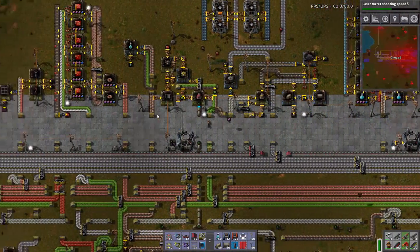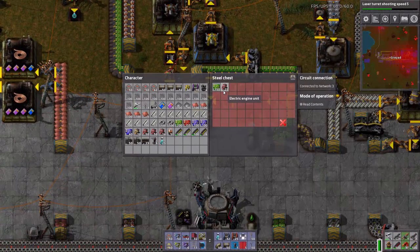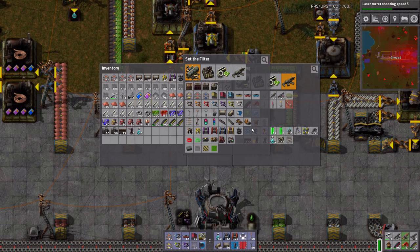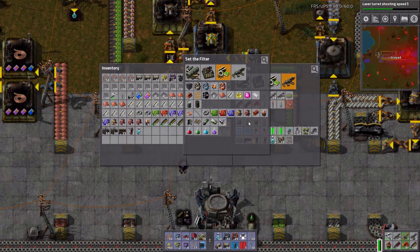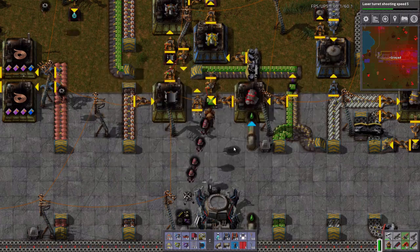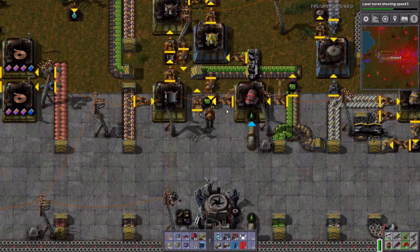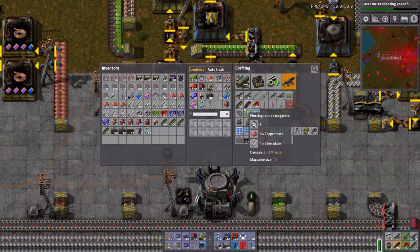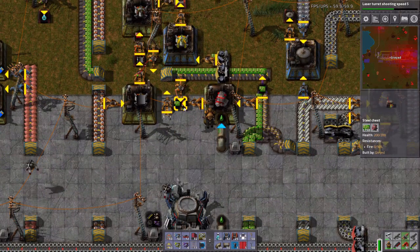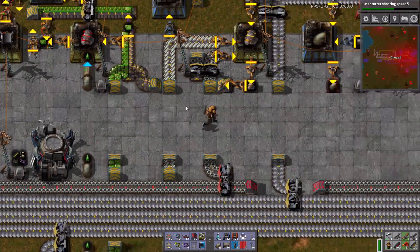I still need about 100 engines. You know what, I'm going to request 200 engines. There were some in the network already, so now I've got 252. Anytime an engine gets built, I will get it.